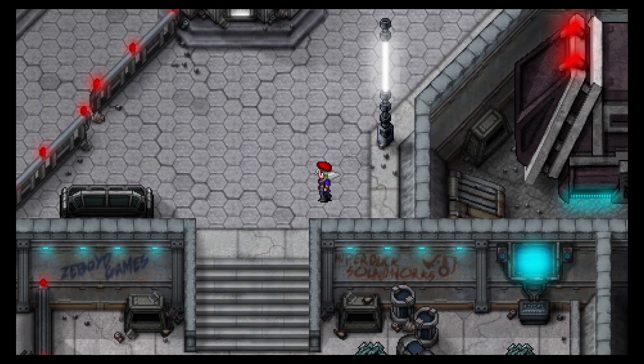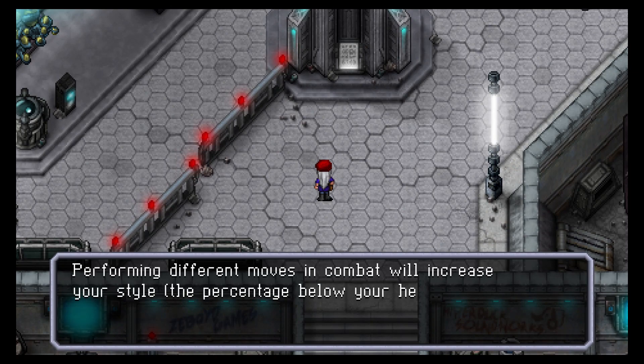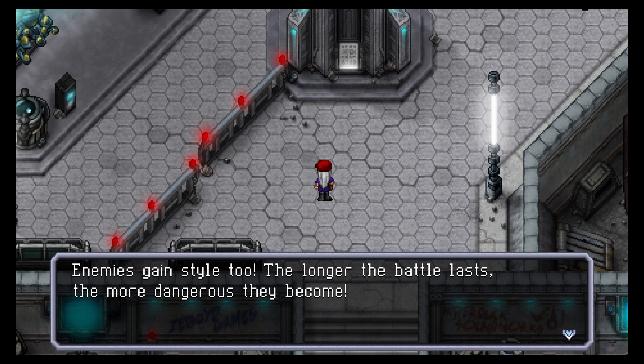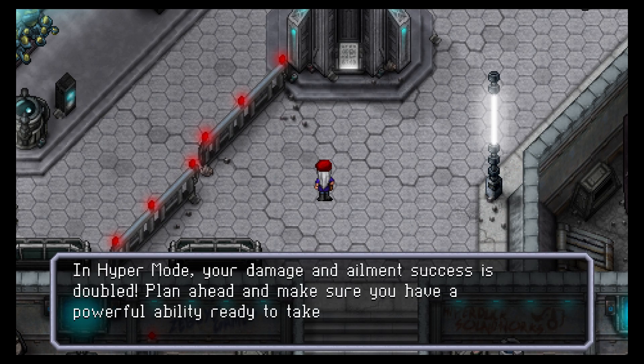Basic Tutorial One — Style and Hyper. Performing different moves in combat will increase your style, the percentage below your health. More style equals more damage and ailment success. Enemies gain style too — the longer the battle lasts, the more dangerous they become. Besides style, characters gain a hyper point each turn. When a character reaches their max hyper amount, they go into hyper mode, where damage and ailment success is doubled. Plan ahead and make sure you have a powerful ability ready.